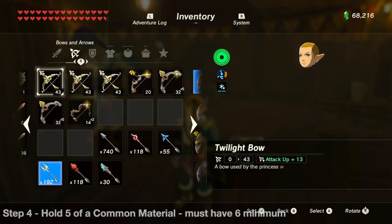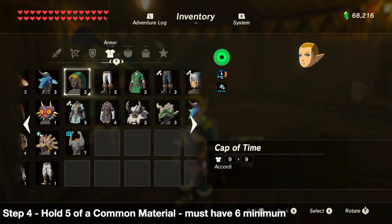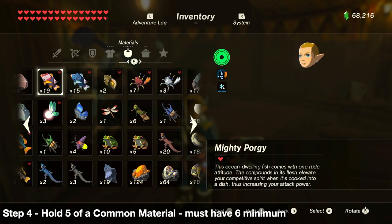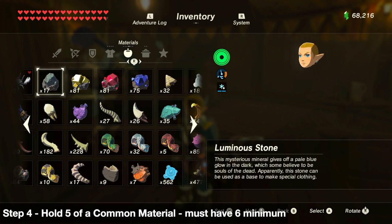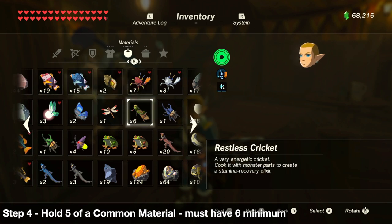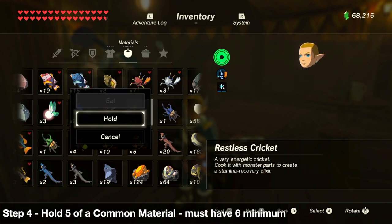Next we're gonna need to find a common material that we have, and we need a minimum of six. The reason we need a minimum of six is because Link can hold five of them, which we're gonna transform into Korok Seeds, and then the one remaining we're gonna sell to the shopkeeper.